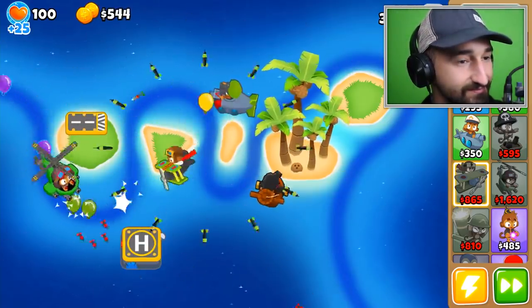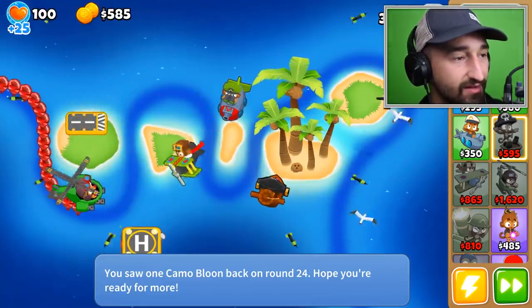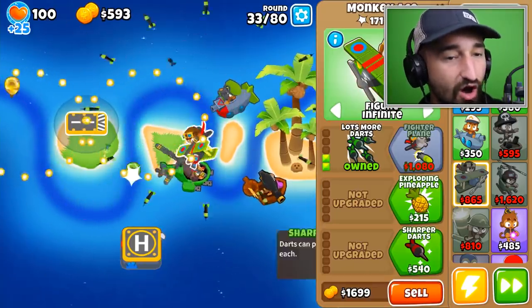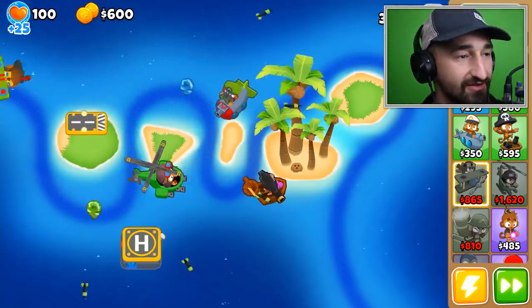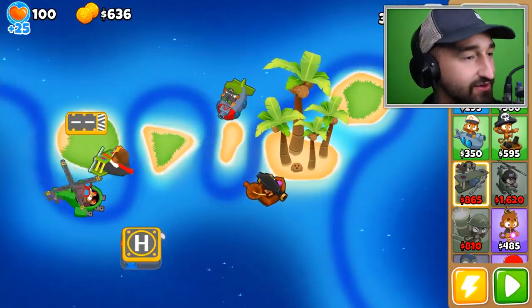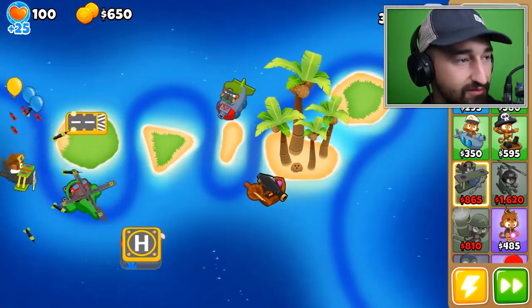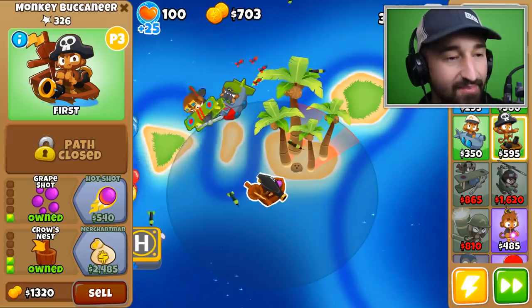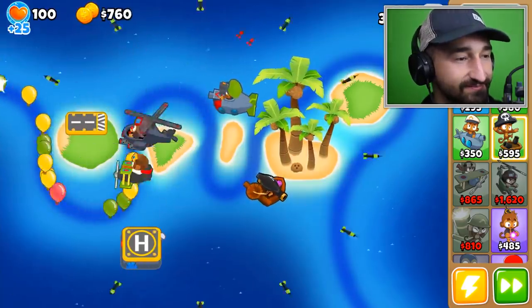Should I just sell the tower since advanced intel is useless? No, yours is gonna be very useful — we have to make use of it. I'll put down another monkey ace. It's gonna take me 265 dollars. Now I can shoot camos whenever they go into Dropsy's range. Because Dropsy has line of sight at the end of the track, she gets last licks on everything.